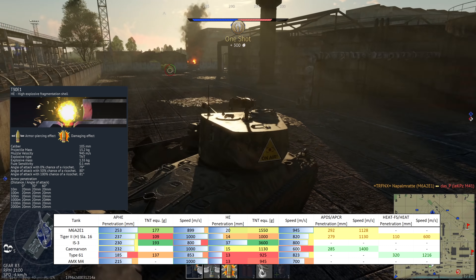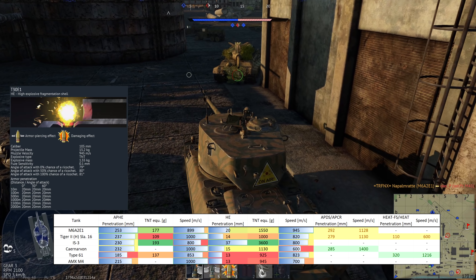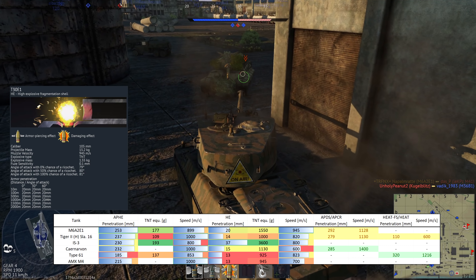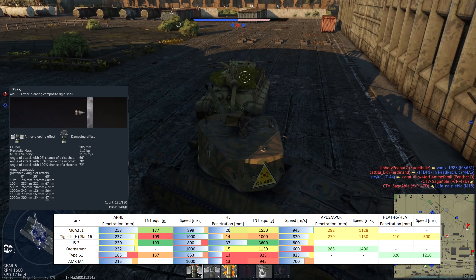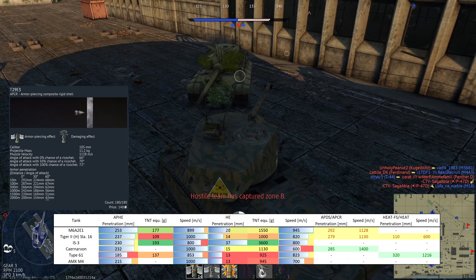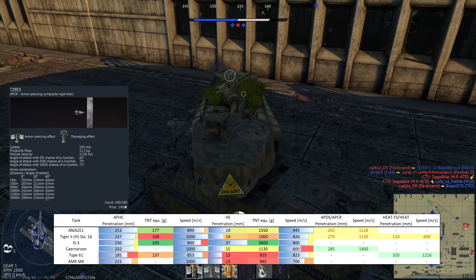First of all, you have a top-mounted .50 cal that destroys all lightly protected targets anyway. Second, the reload is too long. Except if you really like to snipe, it's right at the edge of being useful. The last and in this case also least shell type is the T29E3 APCR.